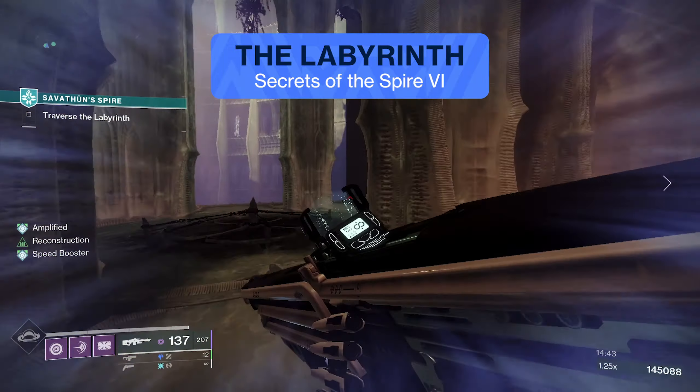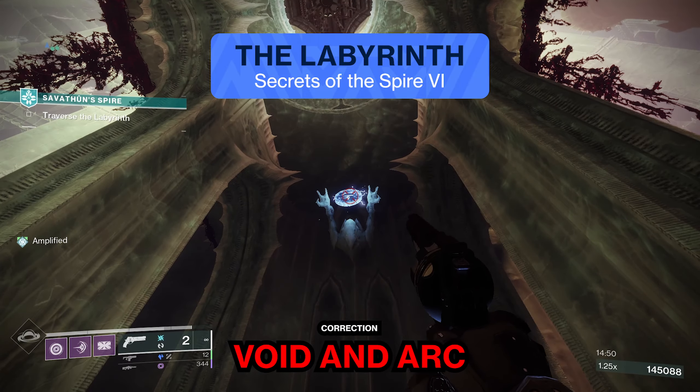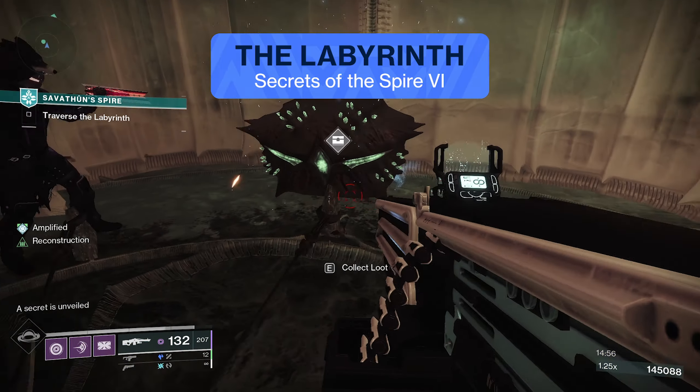Once you've shot them, you'll be turning around and jumping across this gap until you eventually make it to this room here. You'll be seeing two runes glowing arc, so you'll be shooting them with your arc weapon. Once you've shot them both, behind you will be a chest that spawns in — and that marks the sixth chest for this week.